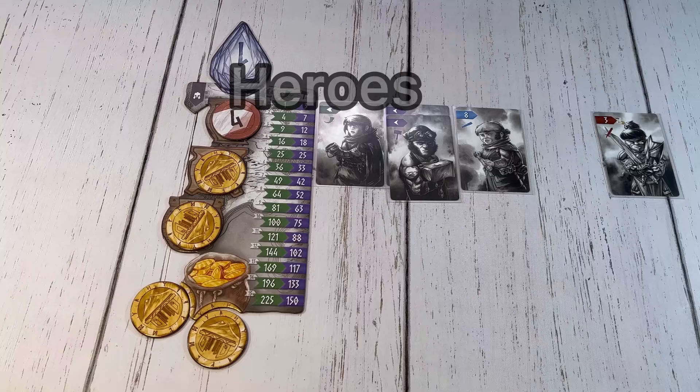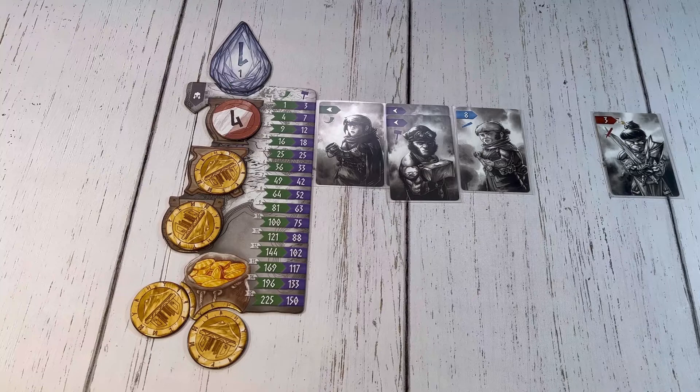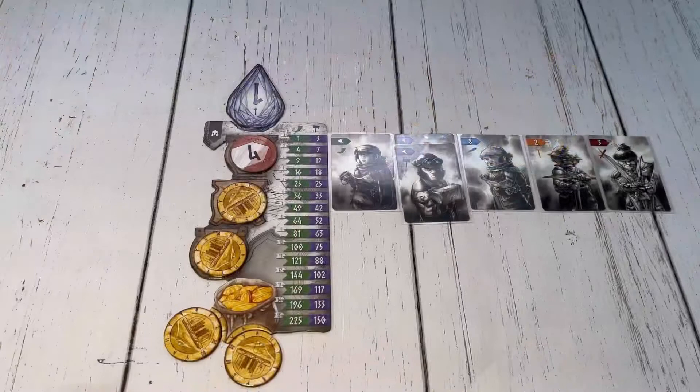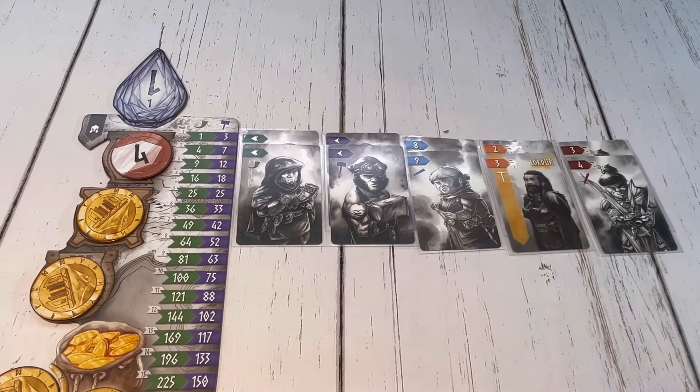Every time you have one of each type of rank in your army, you have created what's called a rank line. You immediately get to choose one of the heroes from the supply. The neutral heroes — the ones with no color — are placed on the unused side of your army, while the other heroes are placed in the line that matches their color, potentially creating another full rank line, in which case a second hero could be recruited. Now I'll go over a quick breakdown of what each hero does at the end of this video.